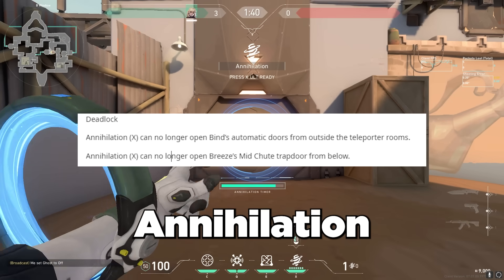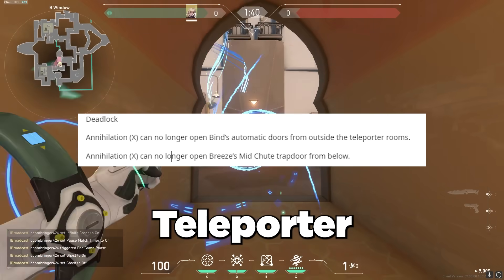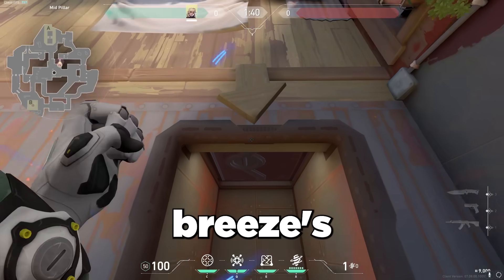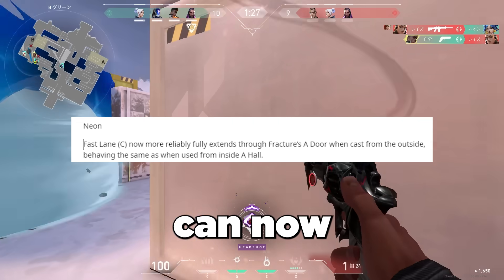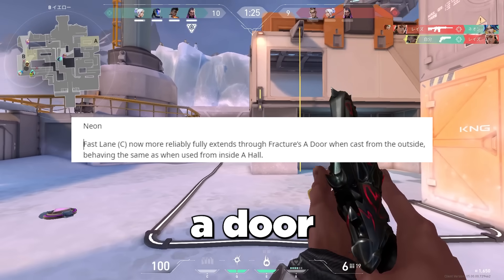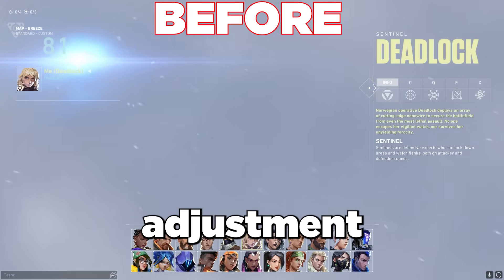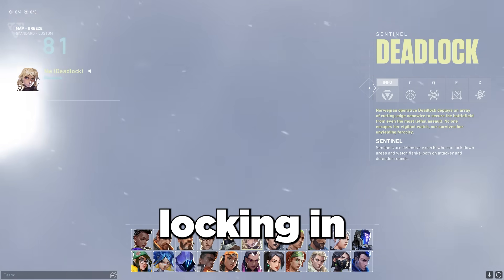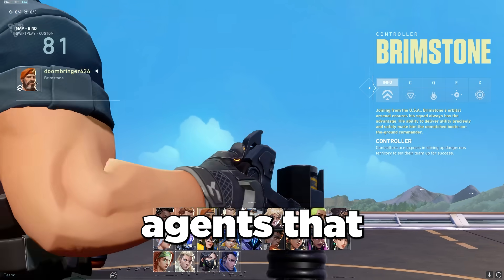For Deadlock, Annihilation will no longer open Bind's doors from outside of the teleporter rooms, and can also no longer open Breeze's mid-chute trapdoor from below. Neon's Fast Lane can now also open up Fracture's A-door when cast from outside of it. They've also made a slight adjustment to the rows of agents when locking in an agent in the pregame, to make space for new agents to come.